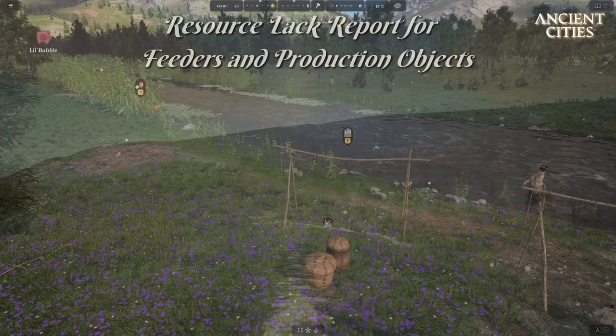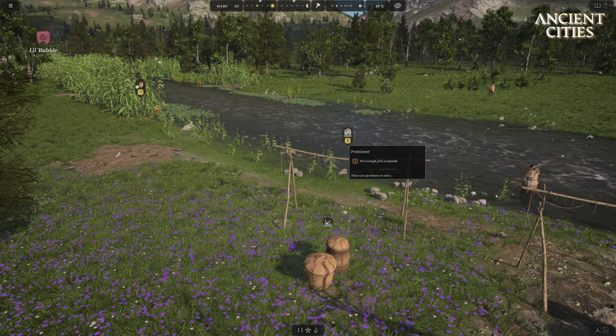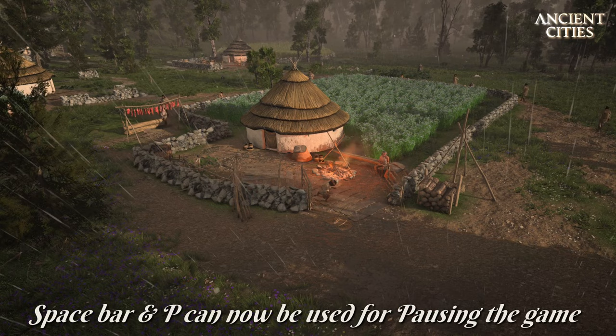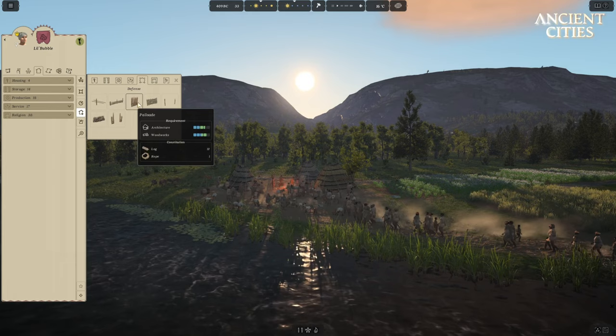Our feeders and production buildings now have a resource lack report. This will inform us when we lack resources for the service or production to continue, which will surely help us to keep up with everything going on in the tribe. The last community request in this video is the pause option — we can now also use the space bar as well as the letter P to pause the game.